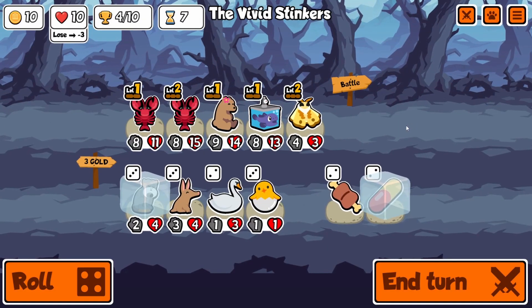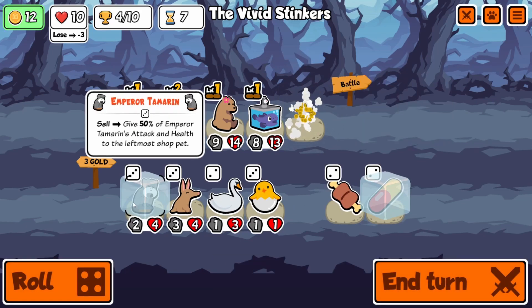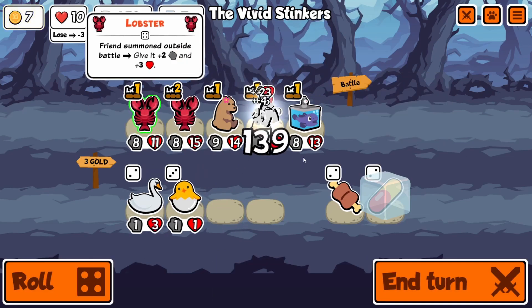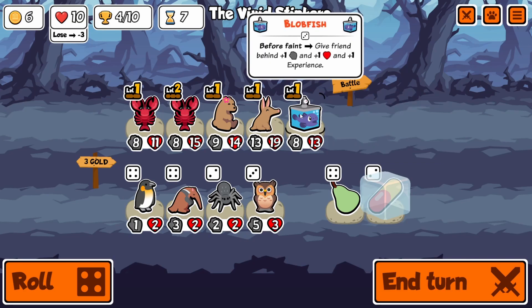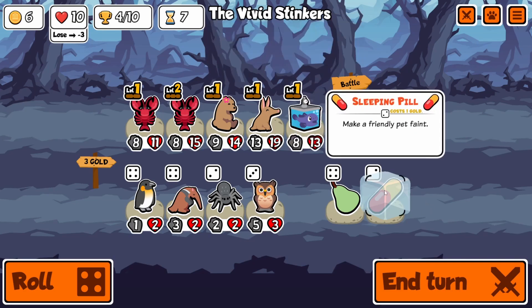I think lobster is the way to perfect games — if you can make it to turn five without losing and level up into a lobster, you're just set. Look at this: buy-sell into aardvark because we have a bear, so it works there. Buy-sell that into an aardvark and it's a 13/19 on turn seven. If that's not strong, I don't know what strong is.